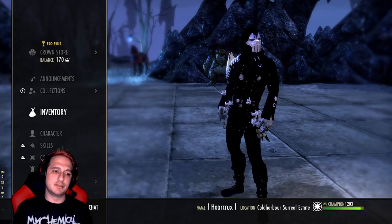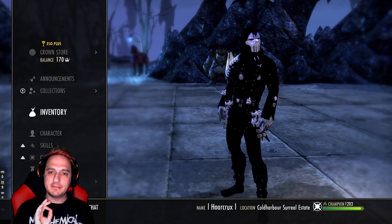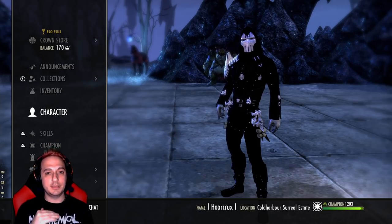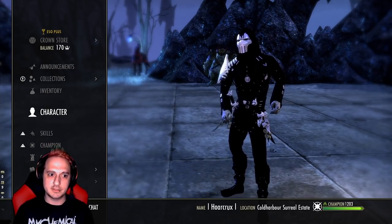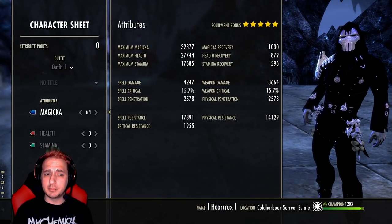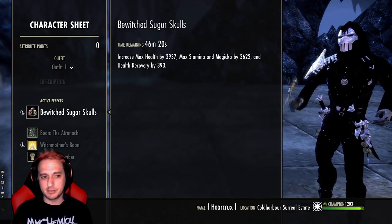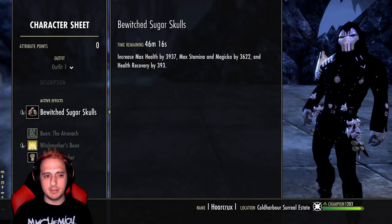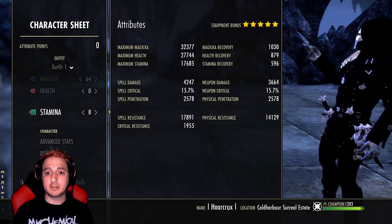Let's get into the build. I love this - I'm getting very giddy, I'm trying to calm myself talking about this build. I'm gonna try to keep it as short and sweet as possible but there's a lot to unravel, so we're not gonna miss any details. Starting with the basic character sheet - here's everything completely unbuffed. We are running the Atro Mundus because it's just broken, we're running the Bewitched Sugar Skulls food, and we're not running Vampire - you do not need it whatsoever. We're running Breton as a race for the cost reduction.